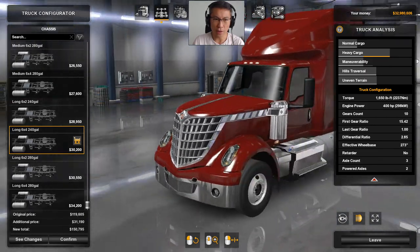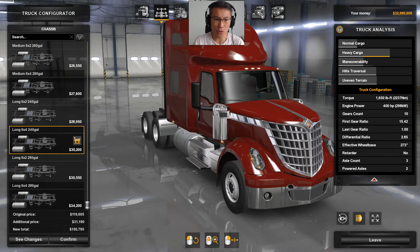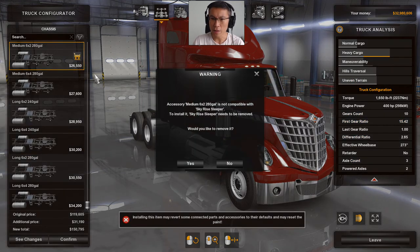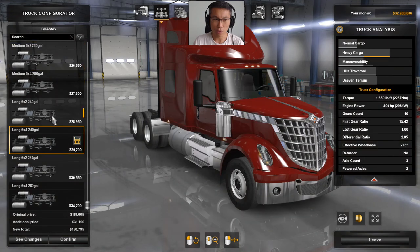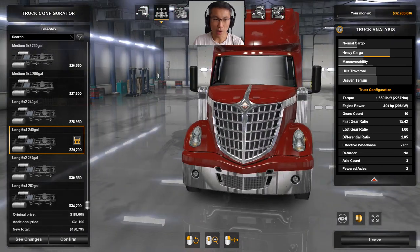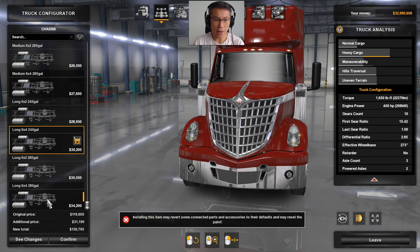From the chassis perspective, you can have 6x2 or 6x4 depending on whether you're going for heavy cargo or not. For a little more maneuverability, go for a medium one. If you want heavy cargo trucking, you need a 6x4 — that's the one for heavy duty work.